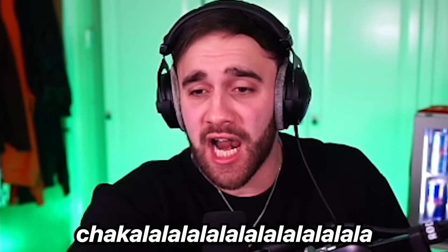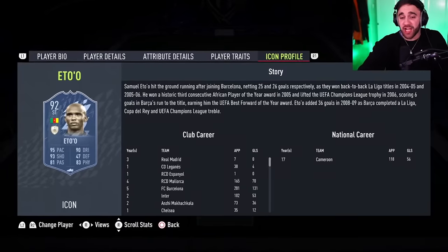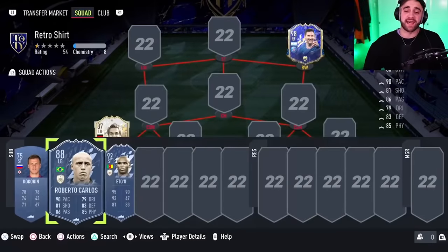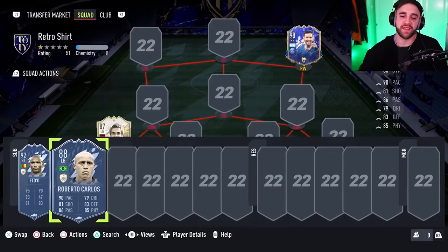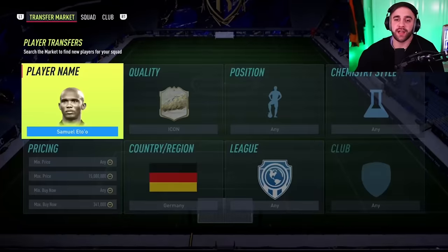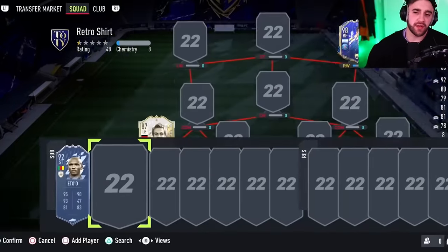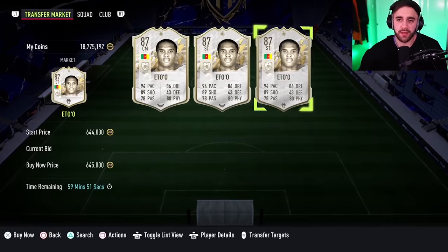I think Roberto Carlos played for a weird team like this - yes he did, for Anzhi Makhachkala! But I also heard Eto'o played for this team. Bro, this team is cracked! I love Roberto Carlos because he's bald just like my dad, but I also love Eto'o because he's bald just like my grandpa. The decision is so hard - I'm gonna pick both. Let's get Roberto Carlos for the bench first.